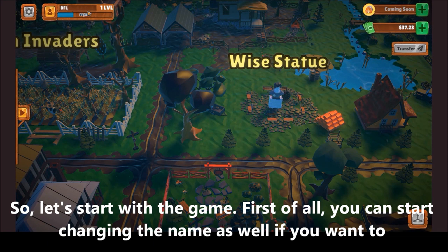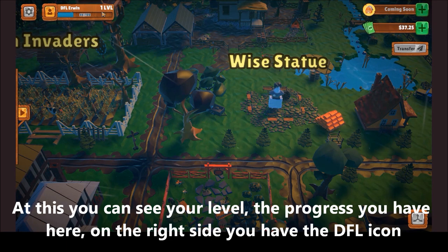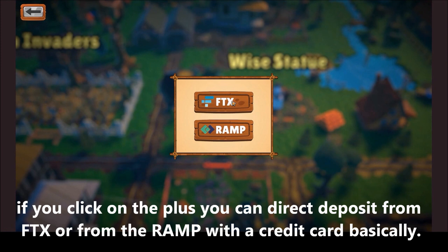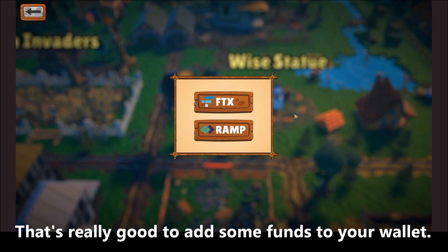You can also change your name if you want a different one. You can also see your level and progress value here. On the right side you have the DFL plugin, which is not out yet. Here's your total network value right now. If you click the plus, you can directly deposit from FTX, from the Ramp, or with your credit card. It's really easy to add some funds to your wallet.